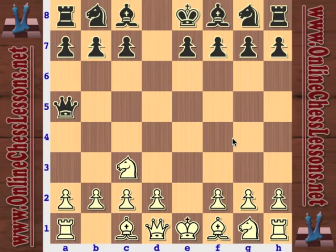But with Qa5, black can spice it up. You see some good players playing the Scandinavian defense every now and then - I think Gata Kamsky, Shirov, and Anand, to name a few. I think Kramnik has even played it a couple of times. What I'm going to recommend here, getting down to business, is go ahead with d4. This is the main stuff.